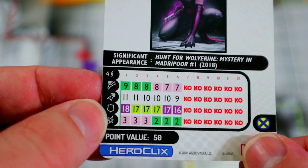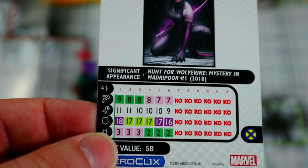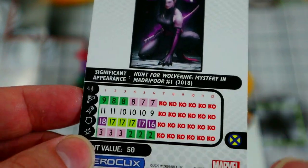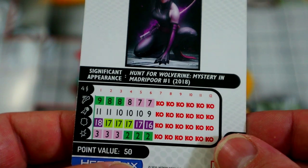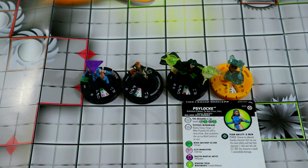That original version was super ridiculous. But still, charge, 11 attack, blades, willpower, and empower is really nice. We have a lot of close combat figures, so empower is going to help us out. She has a four range if you want to shoot somebody — if she one-shots someone with blades, you can still use that four range for the mind control free action. Switching to enhancement at the end is pretty nice too since we have some range attackers. Really cool — Psylocke just charges in, hits with blades, mind controls people, or sits next to figures to empower them.